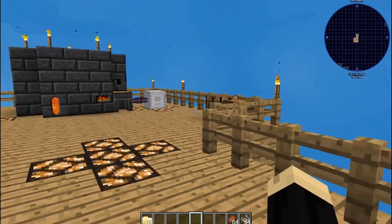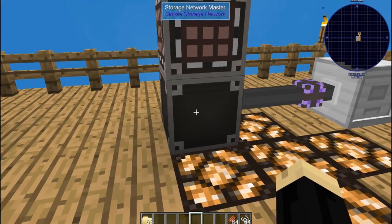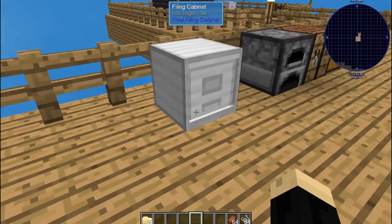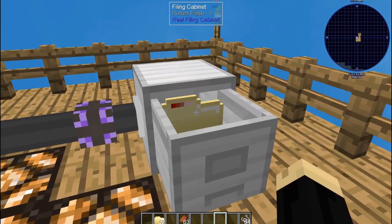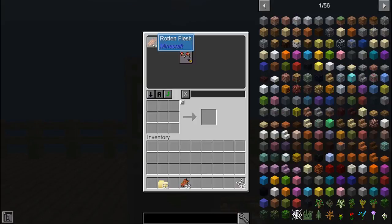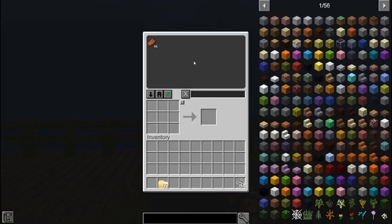Now let's see how filing cabinets interact with a simple storage network. I've already got one set up here — I've got my storage network master and a storage request table. I right-click on that and as you can see there's nothing in my storage, but I've got a filing cabinet ready to go. I'll make a file folder for rotten flesh, put it in, and now if I go over to the search you can see you have access to everything in that filing cabinet. Dropping additional matching items into your simple storage will move them into the corresponding filing cabinet.